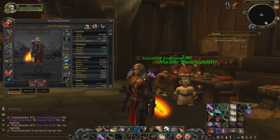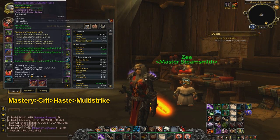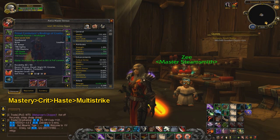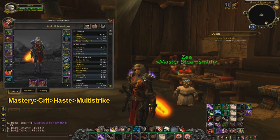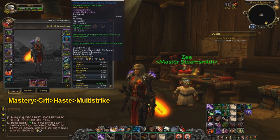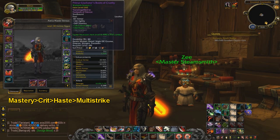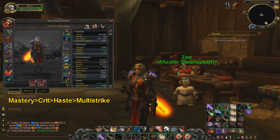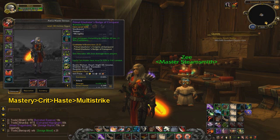The stat priorities for Combat spec are Mastery, Crit, Haste, and Multistrike. As mentioned, you want to use two swords over two daggers. You also want to use the Mark of the Bleeding Hollow enchants on your weapons, and put Mastery enchants on all your gear — ideally the Gift of Mastery enchant on your cape, necklace, and rings.